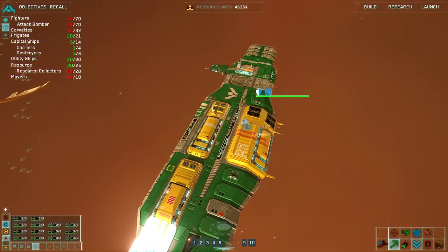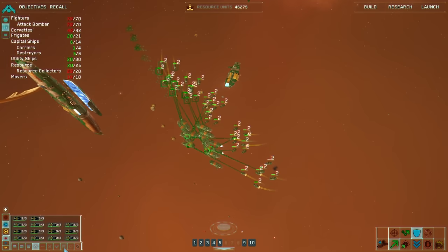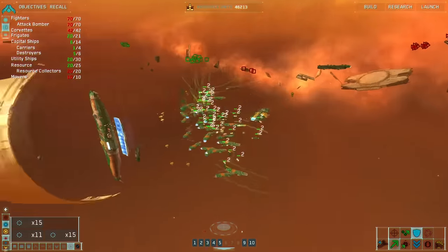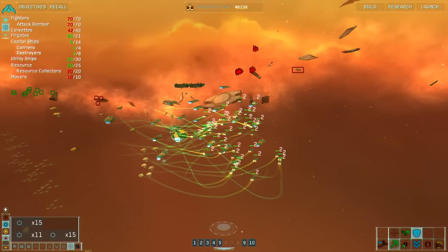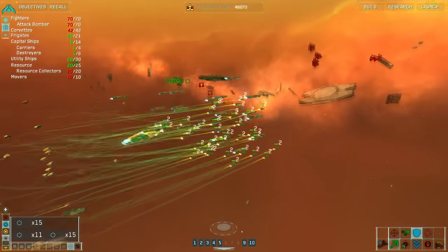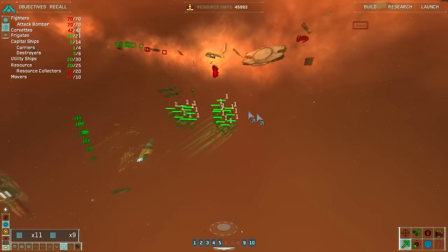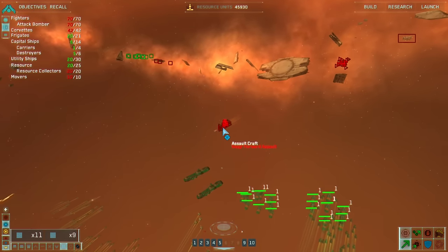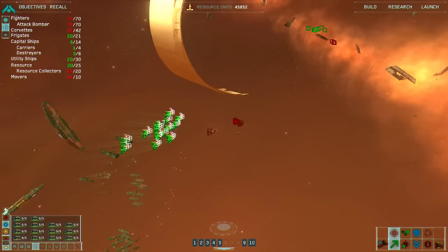We can start to move up slightly. Let's try sphere formation — that's kind of cool. Let's see what they actually do in combat. Group three under attack. No, my resource collector is under attack. Why bombers? Why are they always in the mix?